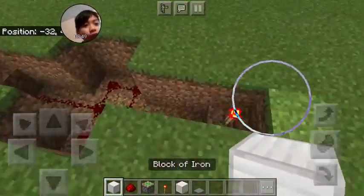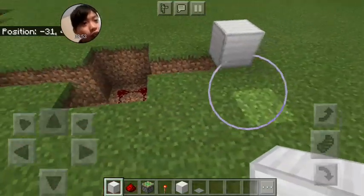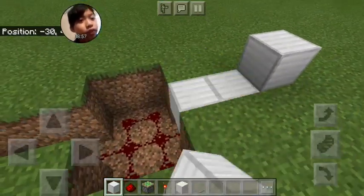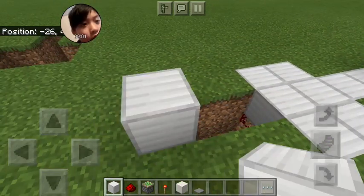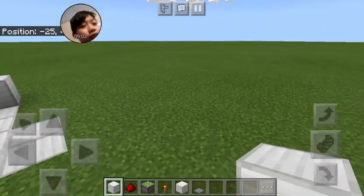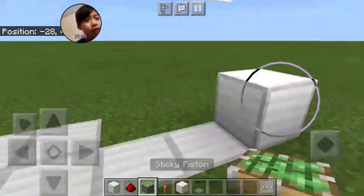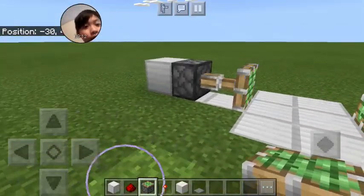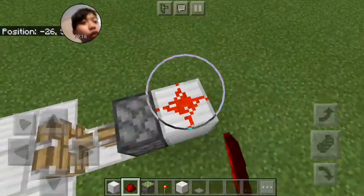All you do now: pull it up, add iron — or any block you want — on top of the redstone torch, and just build it up like this. It should look like this now. Here's the door part. Add a sticky piston, sticky piston. It should look like this now. Add the redstone on top of the block and make sure it glows like that.